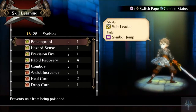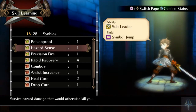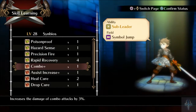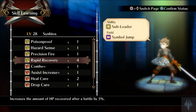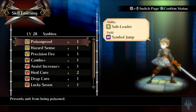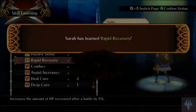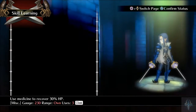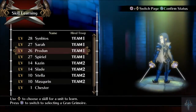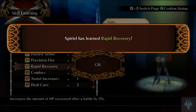Alright. He already has quick heal. So let's see — we could learn some passives like hazard sense, precision fire, rapid recovery. Those are the passives. We're just going to learn rapid recovery on everyone, because that's one of the ones we use through SP. That'll increase how much we heal at the end of fights, which will make things a little bit better. I could also learn quick heal on her.